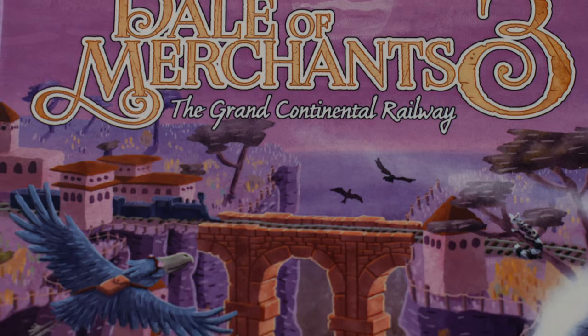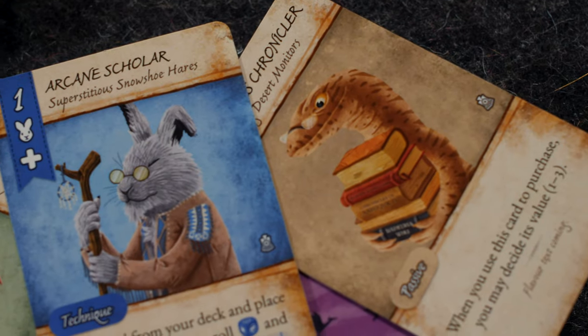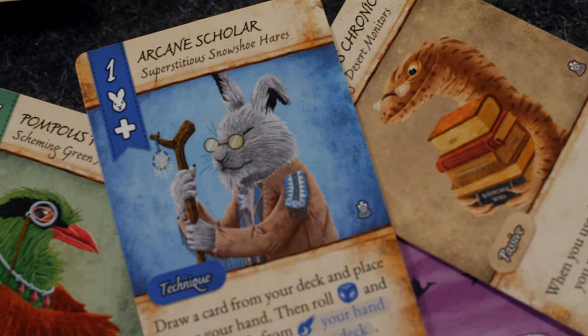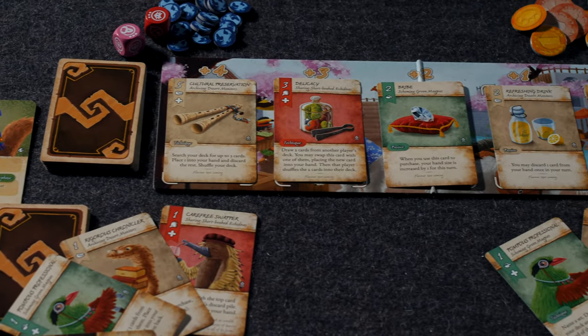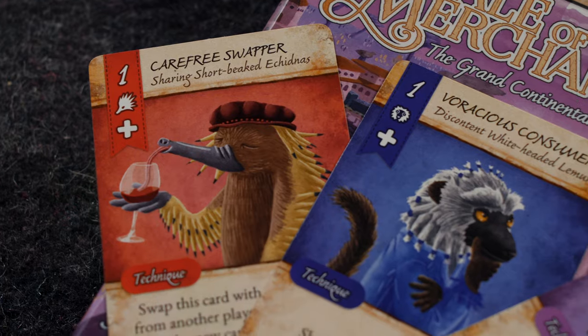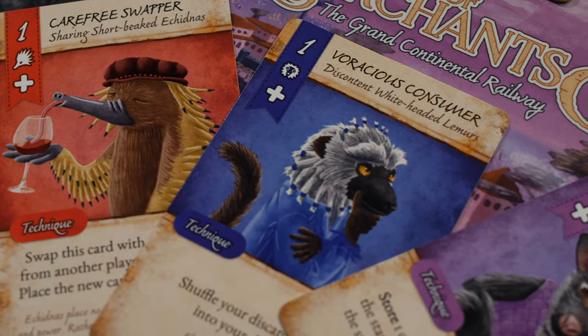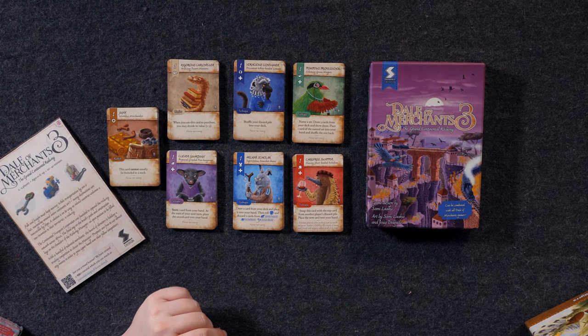I'm working on a second video to go alongside this coverage of Dale of Merchants 3. That video will be more specific on how the game flows, the gameplay mechanics themselves, and diving more specifically into the strategy around these new decks. You can either pick up this brand new copy — it's a self-contained game that can be added to any of the others but doesn't require the others in order to play. Or, if you're already experienced, we'll have a deep discussion around what this will add to your entire collection, bringing your total decks up to something like 27 unique animals, mechanics, and factions.